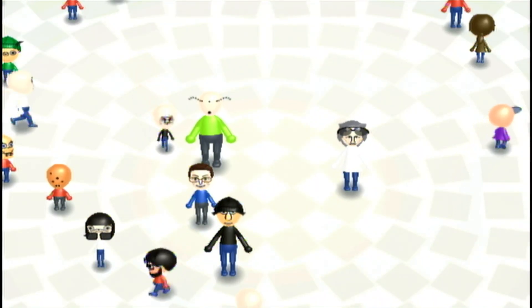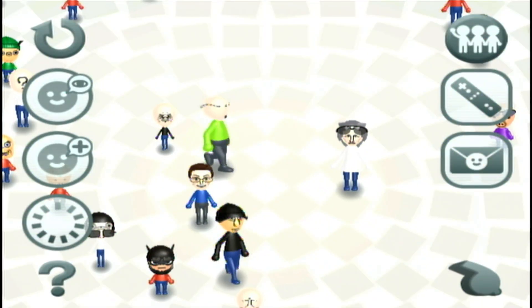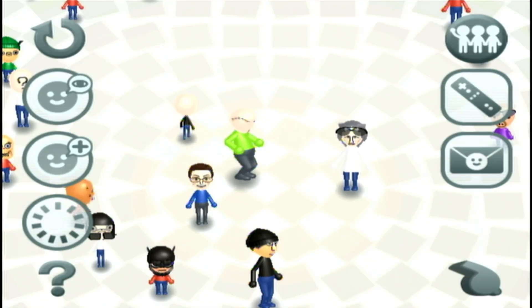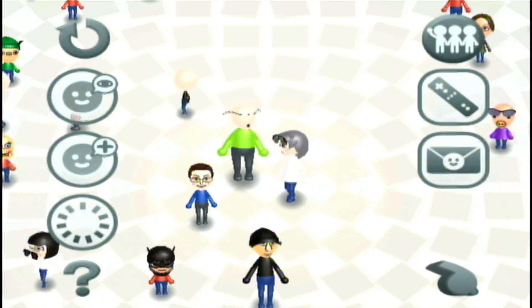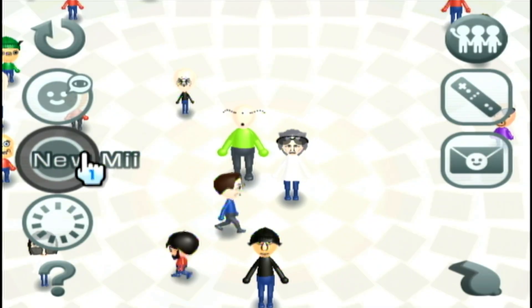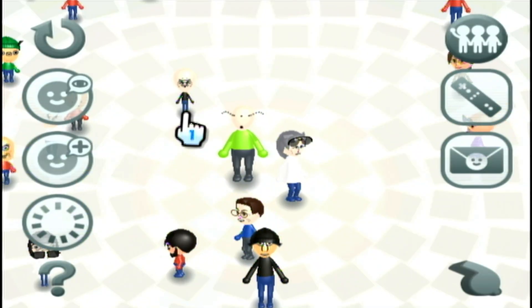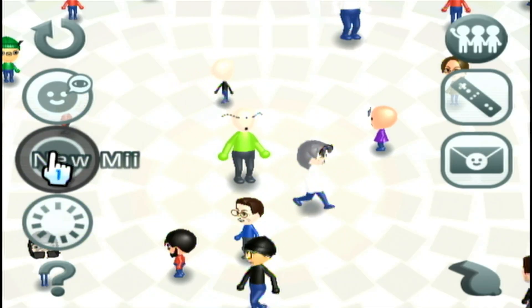Hey guys, Sean here. Everybody knows about Nintendo Mii's — you can go on the Mii channel and basically create any Mii that you can think of. But have you ever wondered how many different Mii's there could possibly be? Well, the easiest way to figure that out is to create a new Mii, look at all the different combinations of things you can change on the face, and multiply the number of options for each feature.